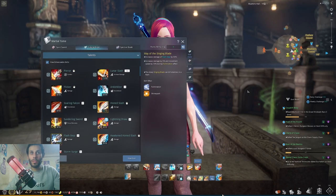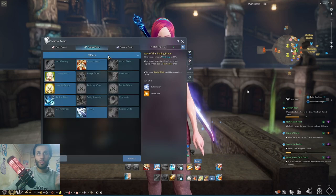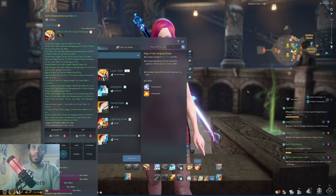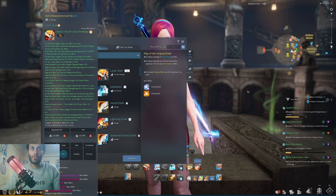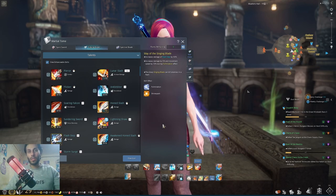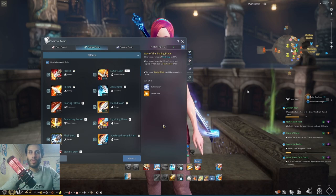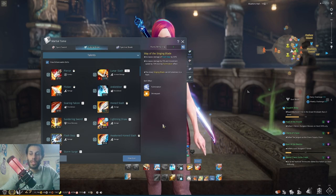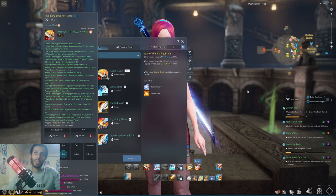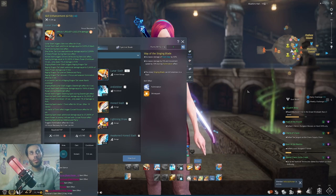First of all, what are skill points? If you open your skills, you'll find points like this. You can see I have 10 out of 10 on this skill. You find them here on your skills. These points you can get by finding certain items and consuming them — each item can give you one or two points depending on the item.